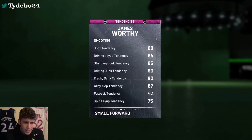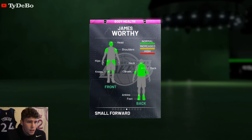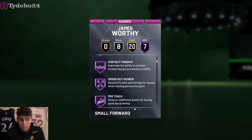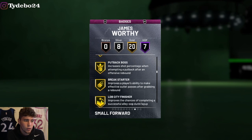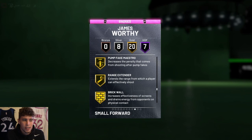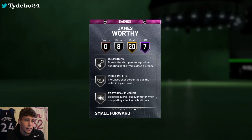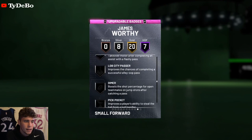Hopping into the tendencies, he has a 90 driving dunk tendency. On-ball steal tendency is a 51, so not great but not terrible. Worthy has seven Hall of Fame finishing badges — most of them are interior scoring finishing badges. Twenty gold badges including Acrobat, Pick Dodger, Clamps, Moving Truck, Post Lockdown, Unpluckable, Quick First Step, Green Machine, Hot Zone Hunter, Range Extender, and Brick Wall. Eight silver badges: Catch and Shoot, Intimidator, Lightning Reflexes, Deep Hooks, Pick and Roller, Fast Break Finisher, and Dream Shake. All of those can be upgraded as well.